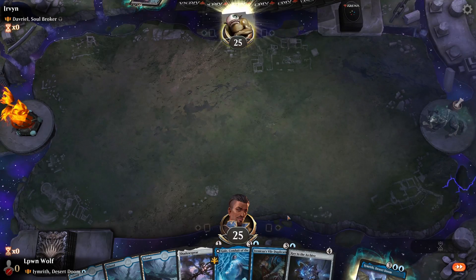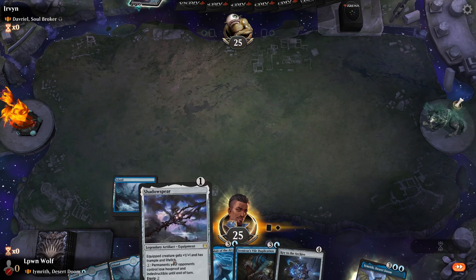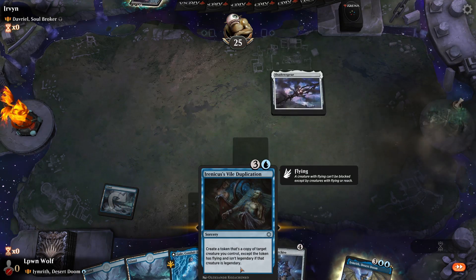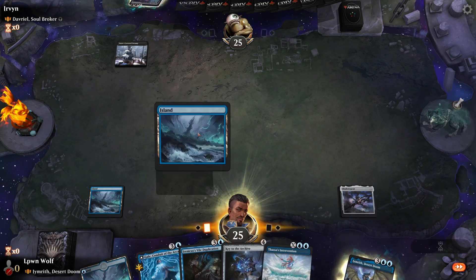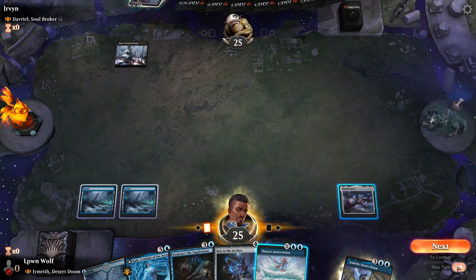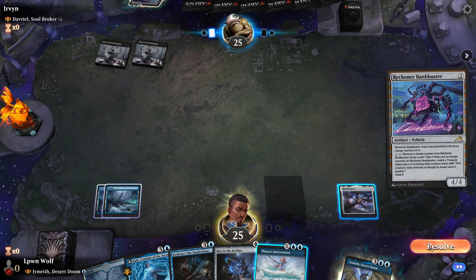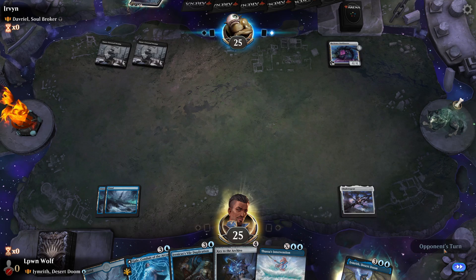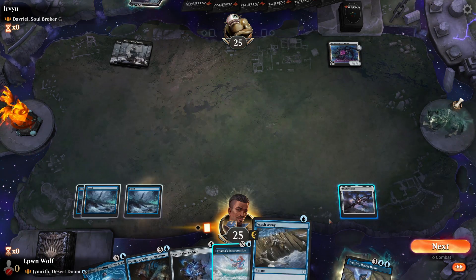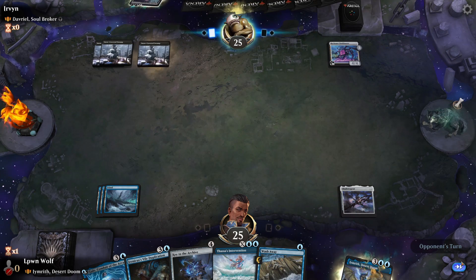We go first against Davril and we've got a pretty decent starting hand. We've got Irenicus's Vile Duplication, which is just an incredible sorcery — basically copies a legend you control except it's not a legend and it has flying. So good for an uncommon. Davril is super powerful, and the only issue we'll have is discard effects which could ruin our day.